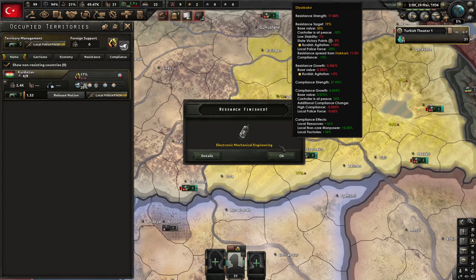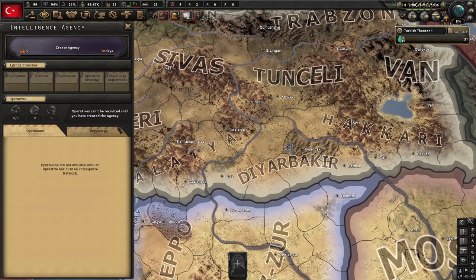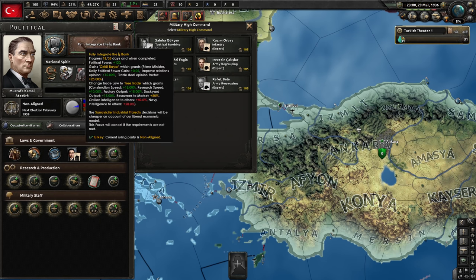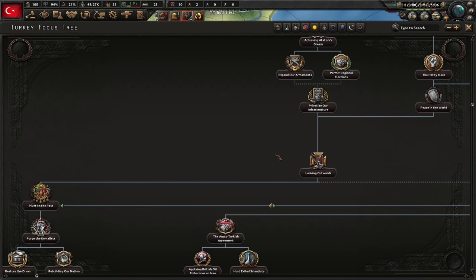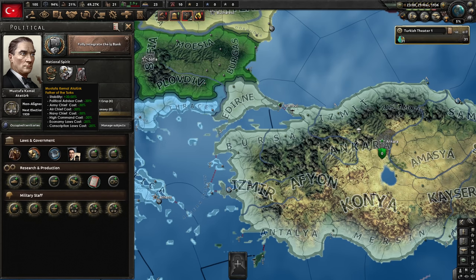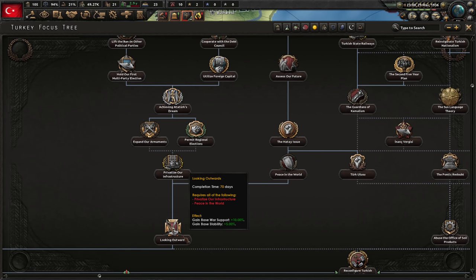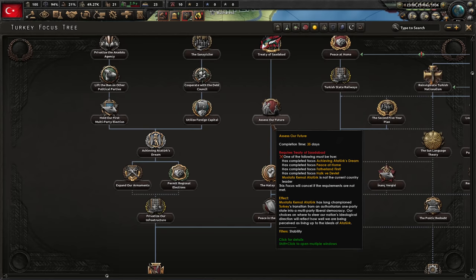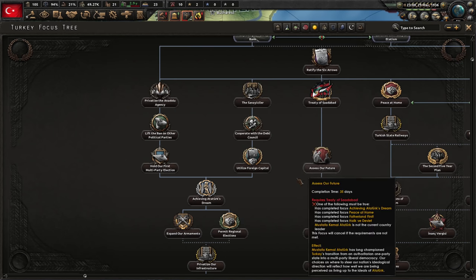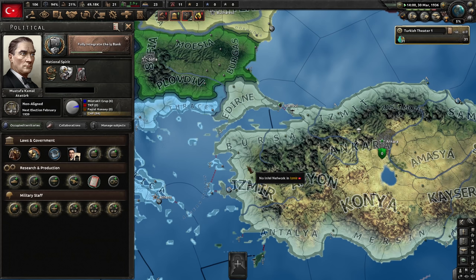In order to go down the Ottoman Empire path, we need to fully integrate the bank — that will give us even more political power. Let's hire a silent workhorse. Political power is going to be crucial; we're going to need a lot of it. The Kurdish state is going to be a constant troublemaker — I think we might need to make an agency and recruit some spies to handle that. We're going to take no military advisors whatsoever because we're going to be purging them. If we give government management to the traditionalists, some focuses will change outcomes — for example, we'll get Atatürk's legacy as a positive modifier, but if we change government before that, it gives penalties.